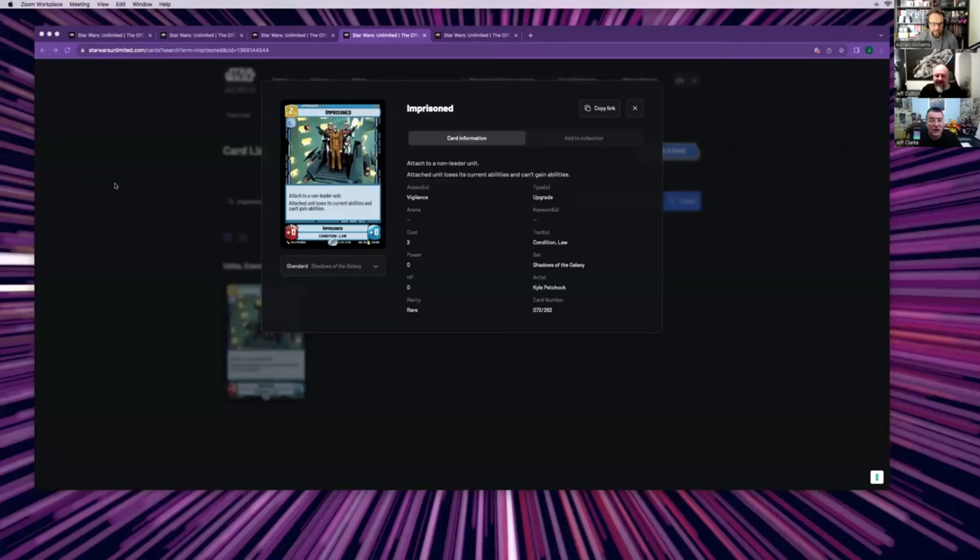My number two is Imprisoned — same as Mr. D but I've got it higher because I think it's incredibly useful to take away the abilities from units. You don't have to take out something massive like a Crate Dragon — you can just really annoy someone. Cad Bane was an absolute pain at the pre-release, and now you've just switched off his ping-ping-ping from the Underworld. So there you go.